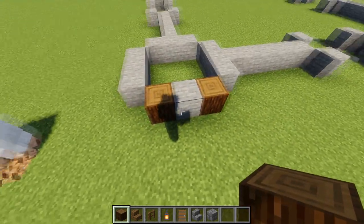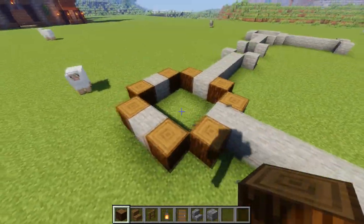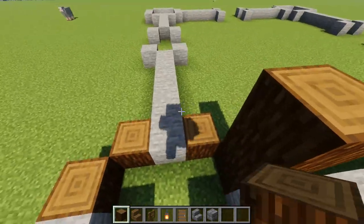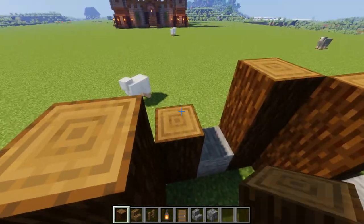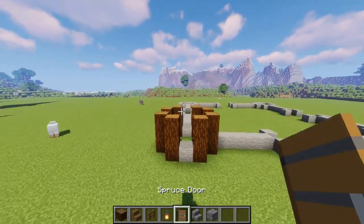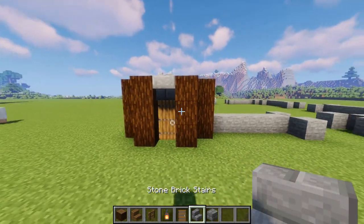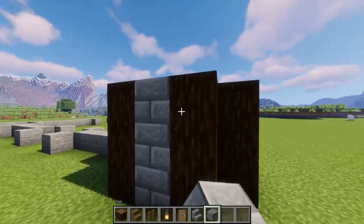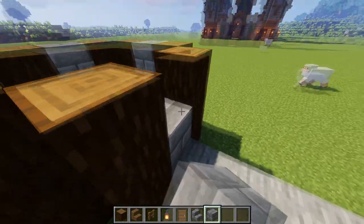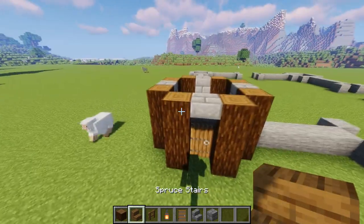On both of those sides we're going to put a piece of spruce log, and we're going to do this all the way around. This is going to come up three tall, so bring them up right now and do this again all the way around the whole thing. We need to have an entrance side — this is where the entrance goes — and come inside to place a door, with an upside-down stair underneath it. Then fill in the three remaining sides with stone bricks — really simple. That gives us the base of the tower.